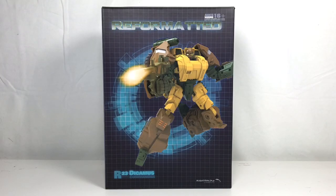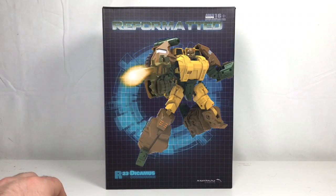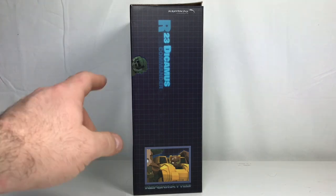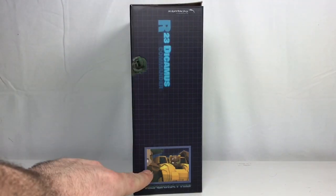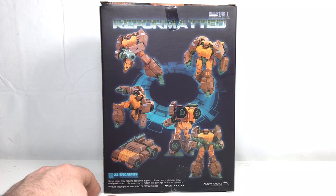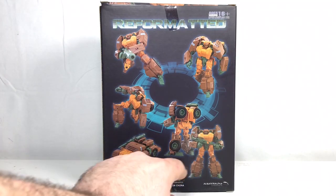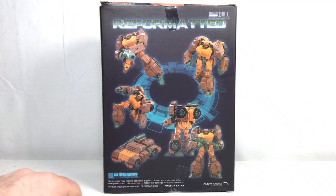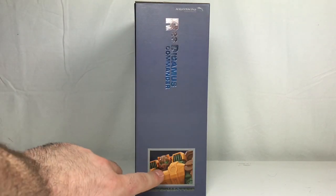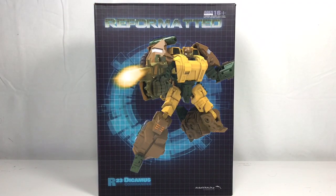As far as the packaging goes, it comes in this nice reformatted resealable collector-friendly box. You can see a picture of Dicomus on the front, and flipping to the side it's got a nice grid paneling throughout the entire box. It says R23 Dicomus Commander — pretty cool, with a nice little display photo. Flipping around to the back you've got production photos: superhero pose, shooting pose, walking pose, and the vehicle pose. On the side you get a nice purple color, R23 Dicomus Commander, and the other head displayed — nice resealable packaging.